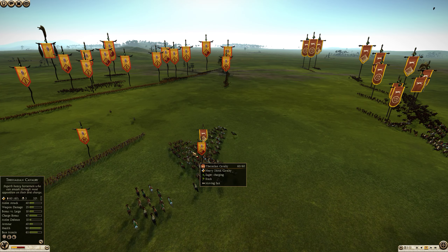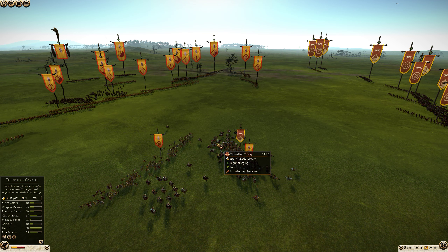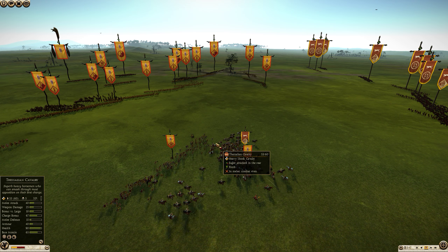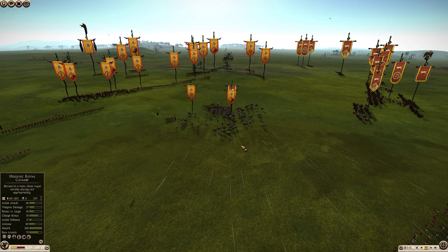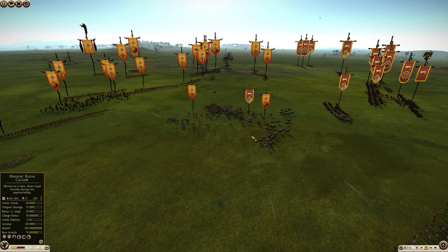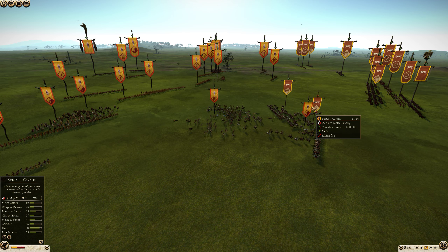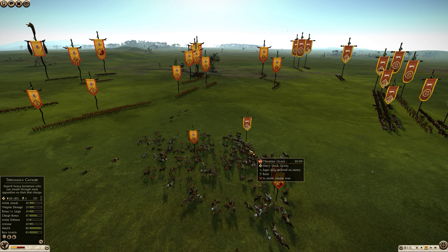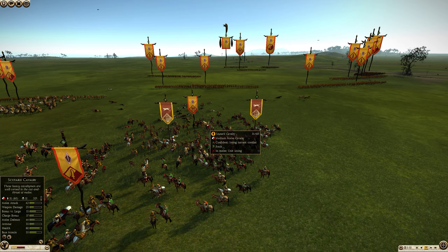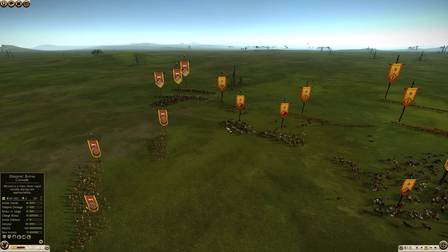Thessalian Cavalry is incoming against the Scutari Cavalry, but the spear support is so close they're able to throw javelins right into the Thessalians. He's doing the same thing he did in the previous battle, but now he's firing into his own Shock Cavalry and doing a lot of damage to them — they're getting attacked in the rear. While he did manage to take care of one unit of Scutari, his Thessalians are going to take so much damage from the Scutari Spearmen in prolonged melee.